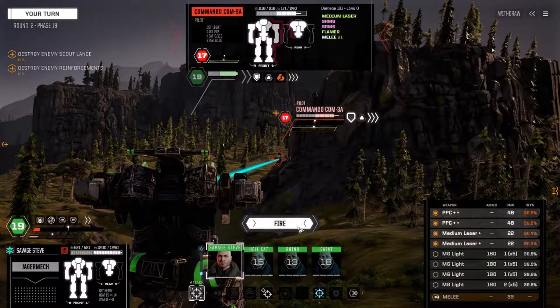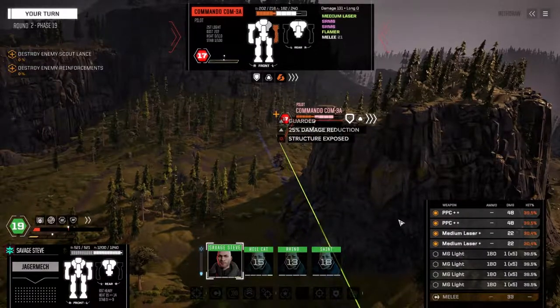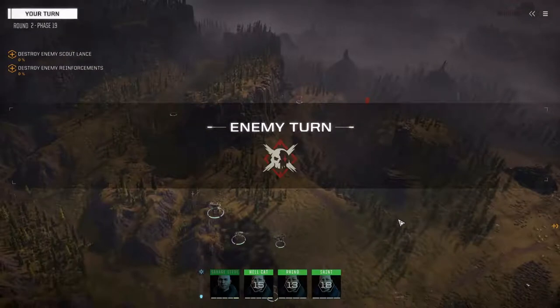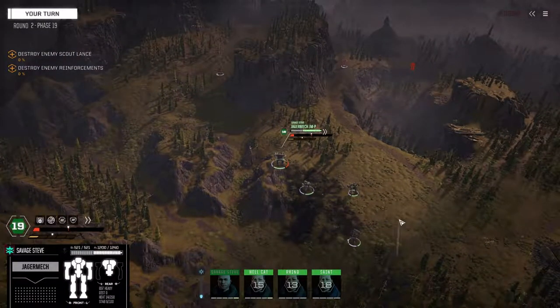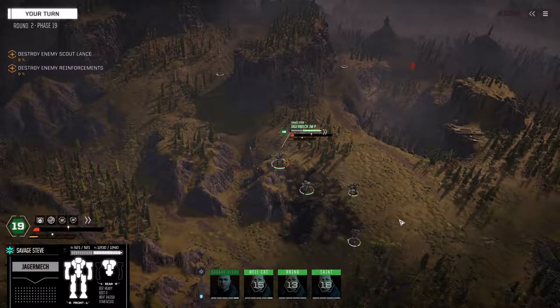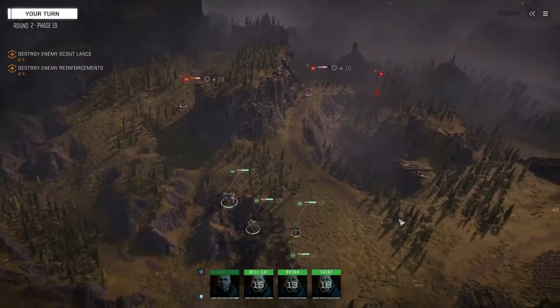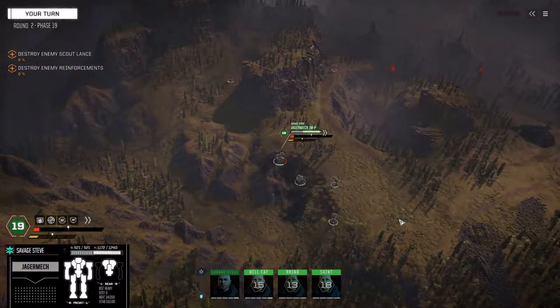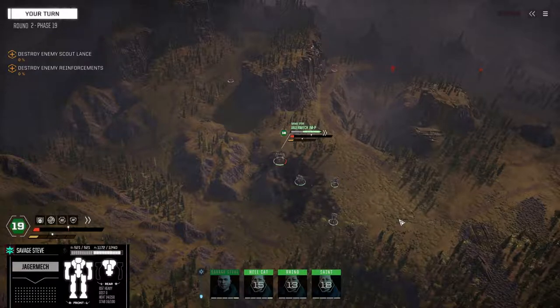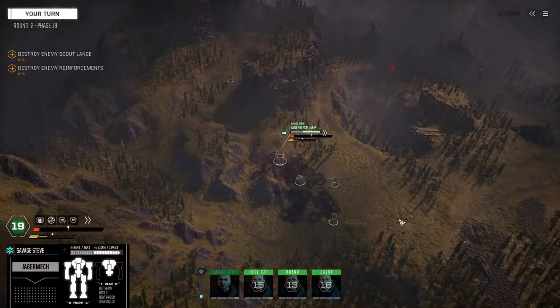I'm going to leave the light machine guns off for now. Let's see what that Commando does — maybe we can push him back. Could be a Catapult or an Archer over there — could use pieces of either. Stop shooting me, you're costing me money!